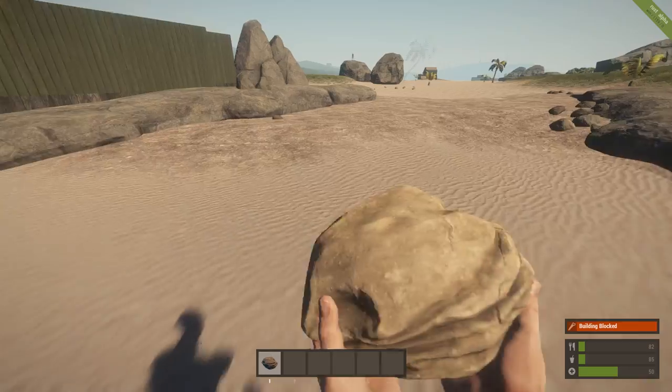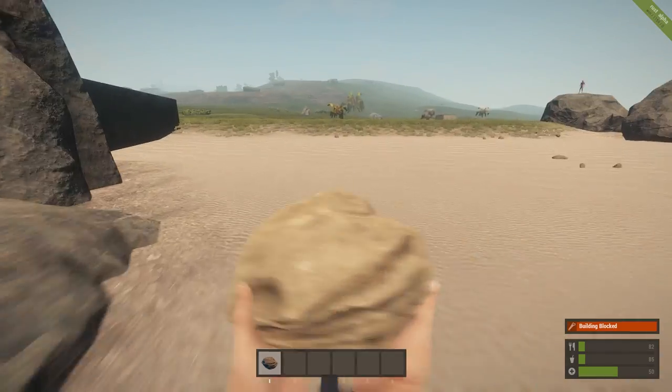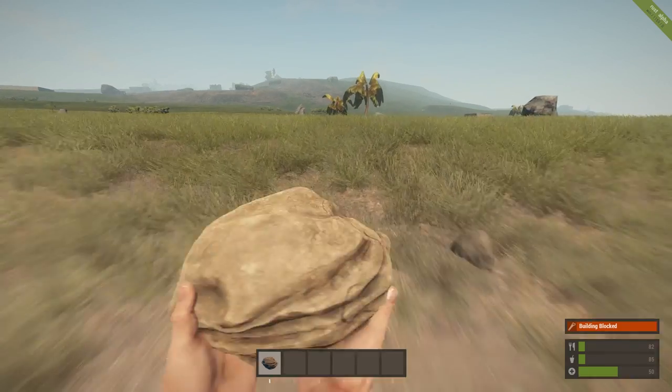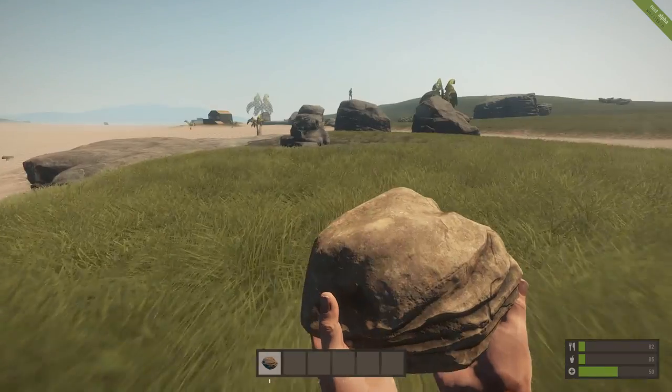Now wet sand again — this is dry sand rather than wet, it looks like. I'm starting to get some trees that look more like palm trees. I don't think I've ever noticed those either. Look at the palm trees on the beach. Nice.